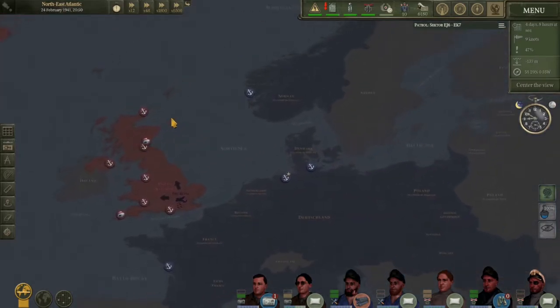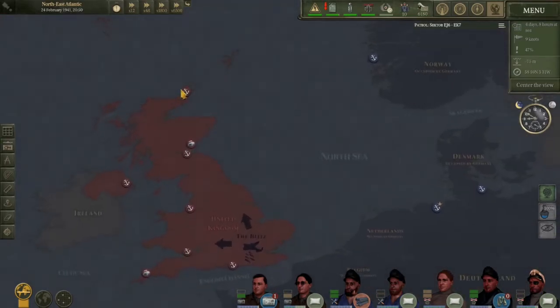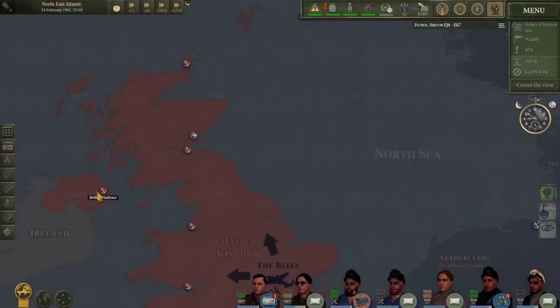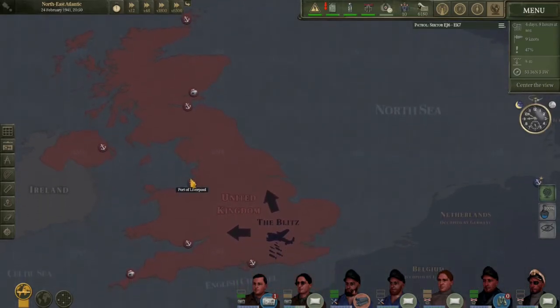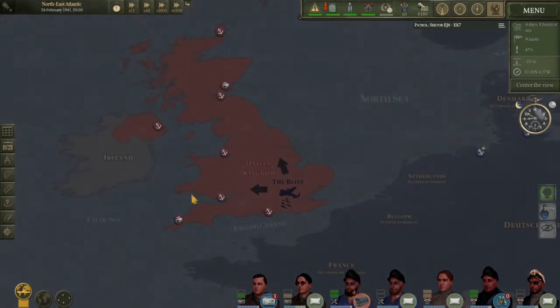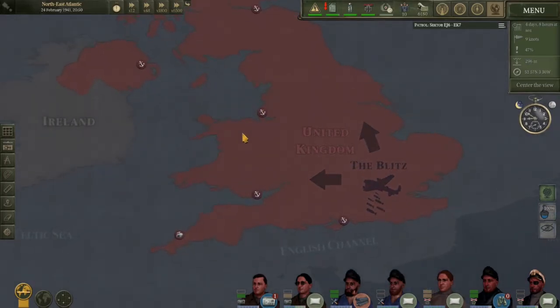If we come over here to the main European area, we have the UK: Lanness, Leith, Belfast, Liverpool, Cardiff, and Portsmouth. Come to think of it, Link, I've only ever seen shipping coming in and out of Liverpool in vanilla. Is that a thing? The base game actually only utilizes, I think, two British ports for destinations and origins.